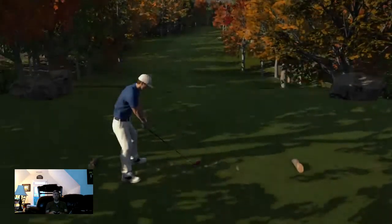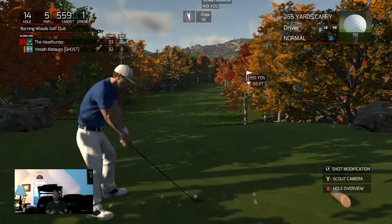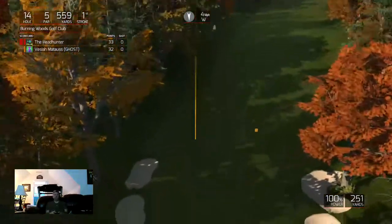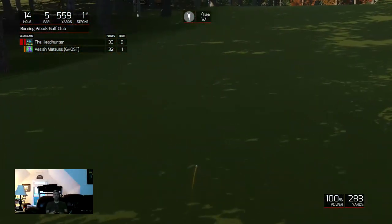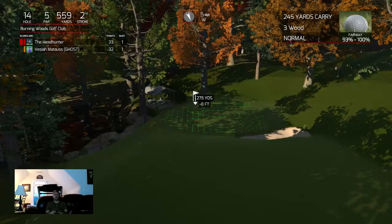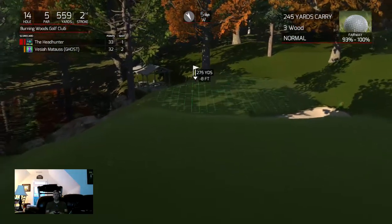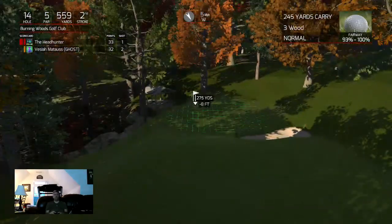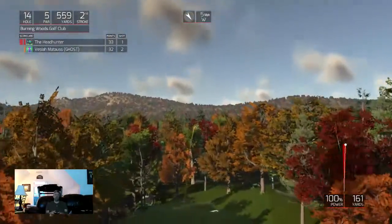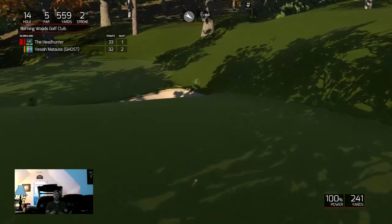Long par five here. Good drive — looks pretty good. Into that wind I don't think you're gonna get there — probably looking at 270, 275, yeah not gonna happen. There is a big huge downslope to the green though. I've got to try and go for it — didn't come all the way. I pushed it — hopefully it doesn't roll down. Sit ball — okay, that's better.